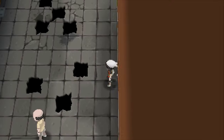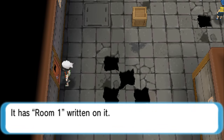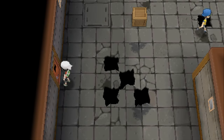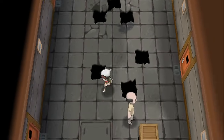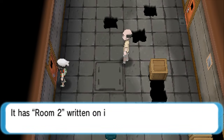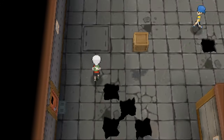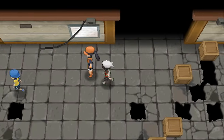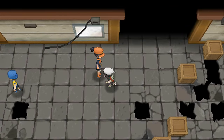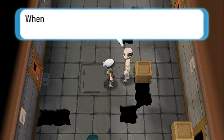I think the key for the second room might be somewhere in here, but I'm not sure exactly where. I know that this is room number two, and this is room number one and it's already locked. Where do we get the key to room number one? That room just has boxes in front of it. I think someone around here gives you the key.